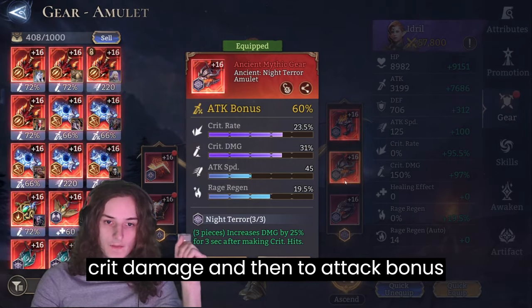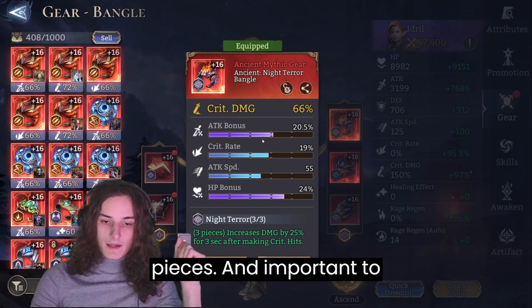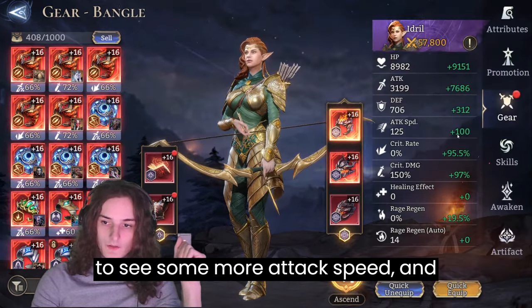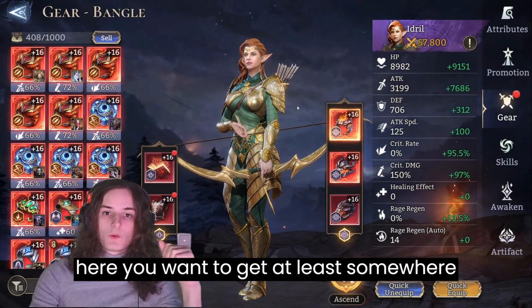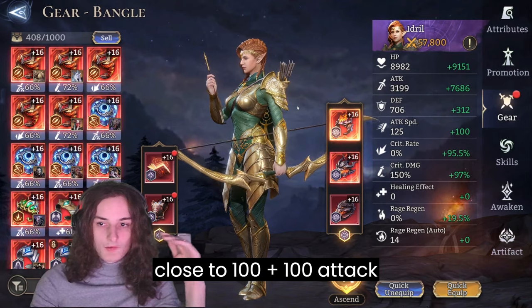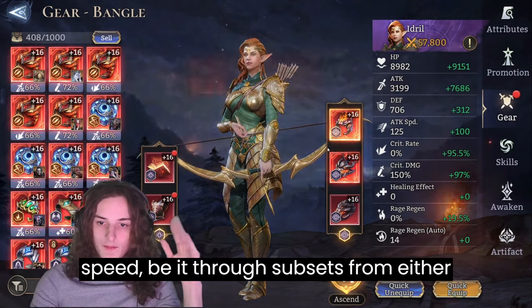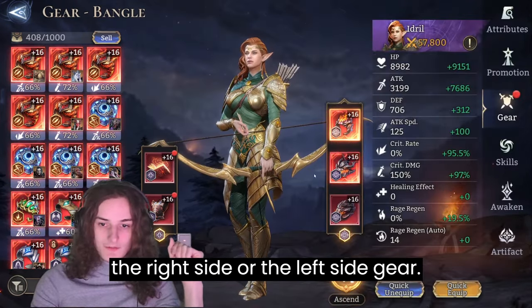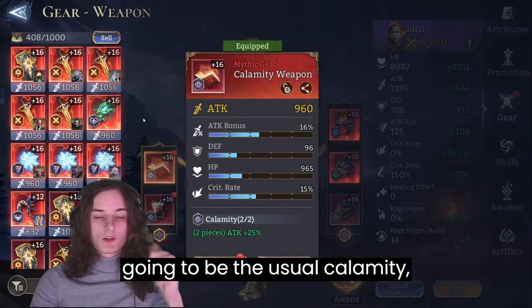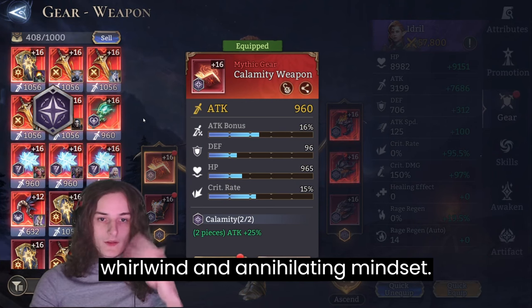Now that we have the sets out of the way, we can look at the main stats: at least one piece of crit damage and then two attack bonus pieces. We're also slowly starting to see more attack speed — you want to get at least somewhere close to 100 plus 100 attack speed, whether through substats from either the right side or the left side gear.